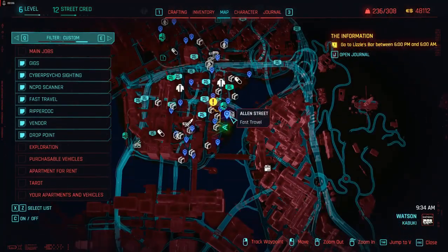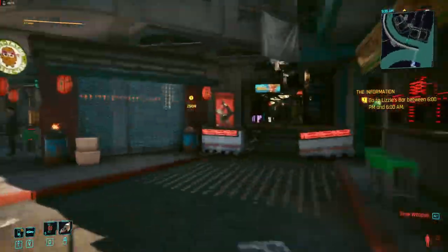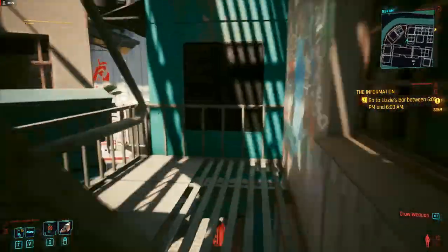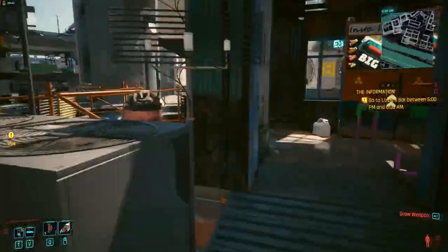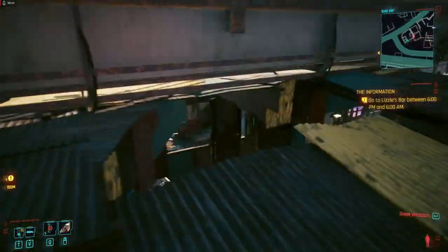If you use your scanner going down the streets, you can look at boxes — every single box has a chance of having crafting specs. You want clothing and gun mod crafting specs. I'm showing the pathway to find a pretty much guaranteed crafting spec box. It's not always going to be the same thing, but there will be crafting specs in this box in the Kabuki Slums area.